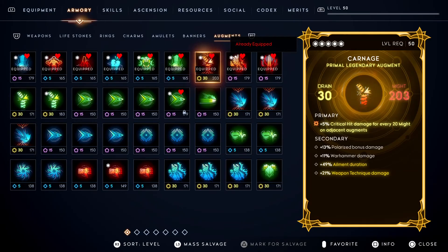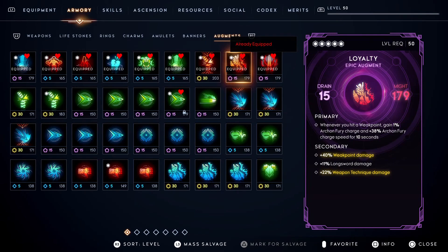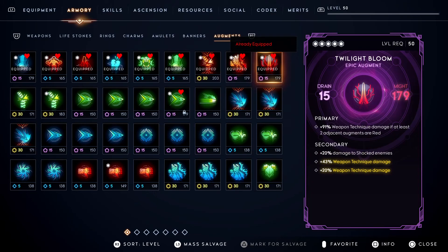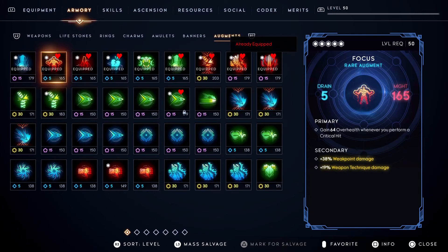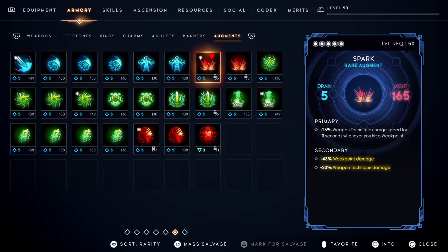For the augments, let's start with the red ones. I use Carnage as it increases my overall crit damage for every 20 might adjacent to it — just make sure you put a might augment beside it to further increase the crit damage. Another legendary augment you can use is Surety, which increases weak point damage after you use your northern weapon technique. For the epic red augments, I use Loyalty so you can activate Archon Fury as soon as possible, and Twilight Bloom for increasing weapon technique damage if there are two red augments adjacent to it. For the rare red augments, I use Focus to gain more overhealth whenever I perform a critical hit, Paradise for increasing weapon technique charge speed whenever I perform another critical hit, and Spark for weapon technique charge speed whenever I hit a weak point.